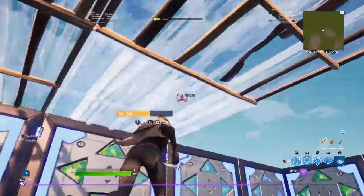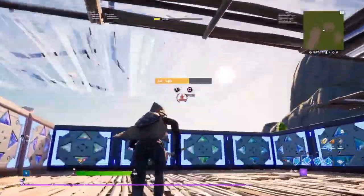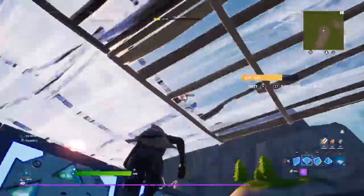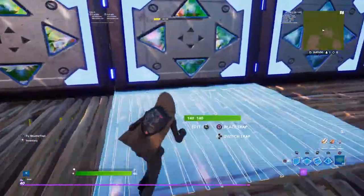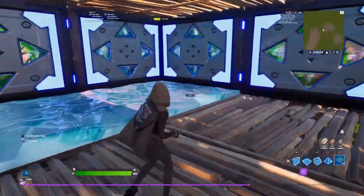Now just place floors all over, like that. Place and splice blocks like this.